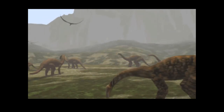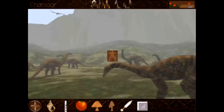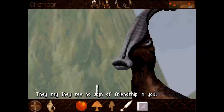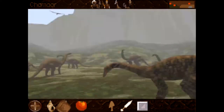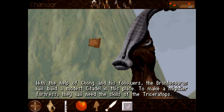I think this is the apatosaurus again from a different angle — no, sorry, brontosaurus, we just spoke to them. Okay, we need to build a citadel. I have to play the flute to everybody. They say they see no sign of friendship in me. I can give you a mushroom. Excellent — with the help of Chong and his followers, the brontosaurus will build a modest citadel in this place.